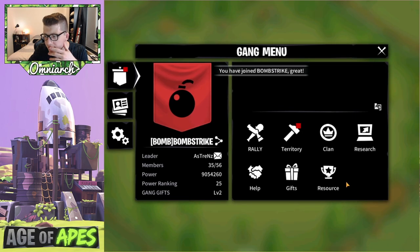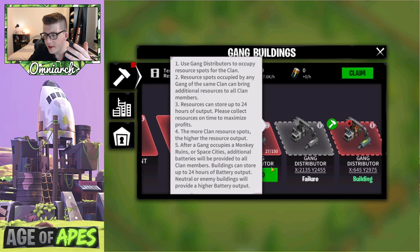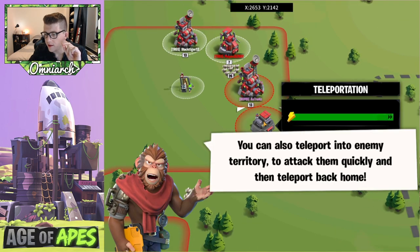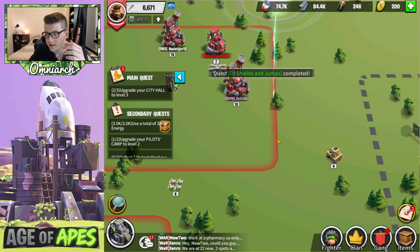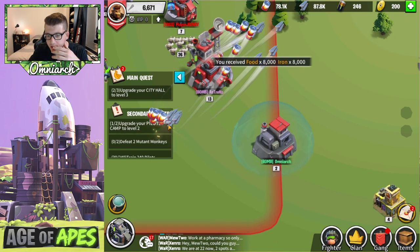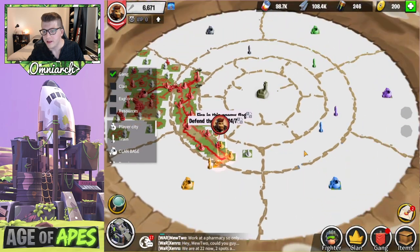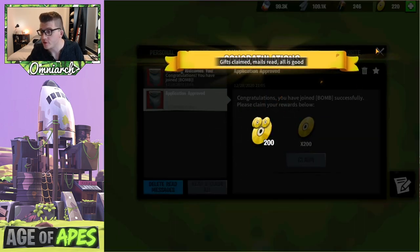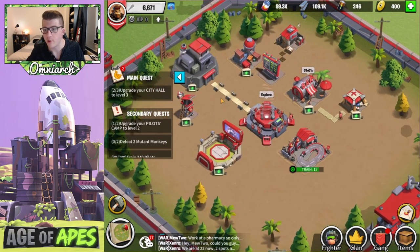It's really important to join as popular a gang as you can, because you'll be able to get helps from people in the gang. I'm thinking I might make my own eventually, but for right now let's join one with a lot of power. We're starting to get resources from territory, which is good. The tutorial tells me to teleport closer to our gang territory, so let's do that — and we actually get some free CDs just for joining a gang, so there's your incentive right there.